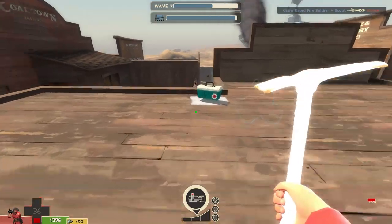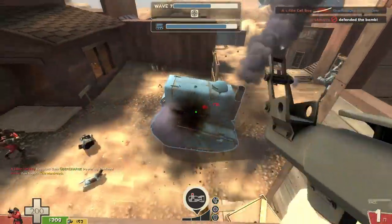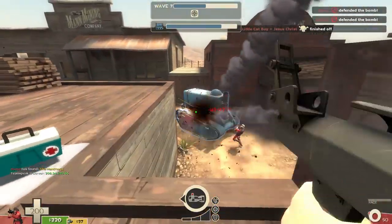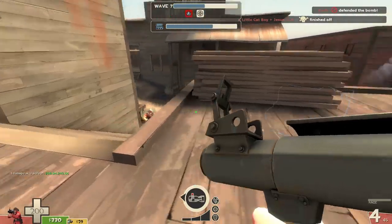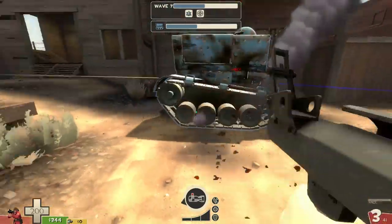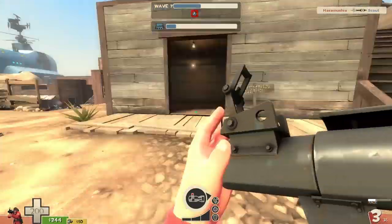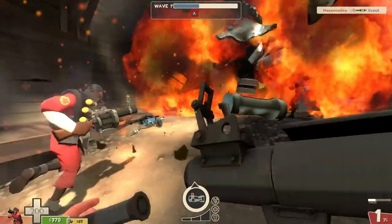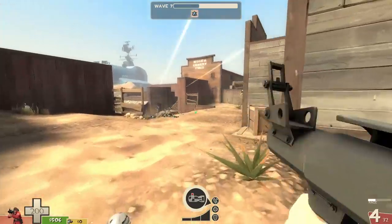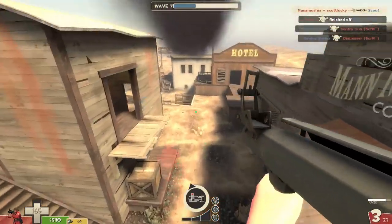Look how long that Buff Banner lasts - it's ridiculous. And it only really takes a few seconds when you have everything maxed out to get it back. Unfortunately, you don't get it back on tanks - only on actual units that roam around. I do kind of see the point when it comes to Medics, seeing as how you could equip the Amputator and pretty much fill up on Ubercharge immediately and have a permanent crit scream. In that instance I see the point, but not so much for Soldier. A Buff Banner is not going to break the game.